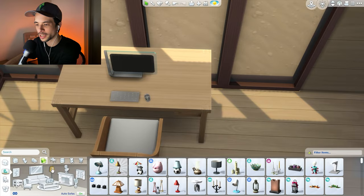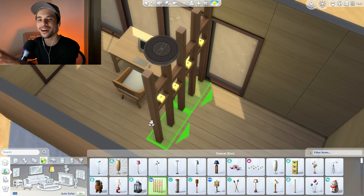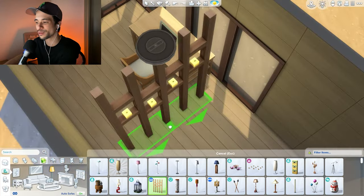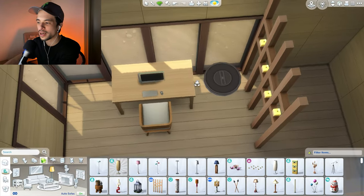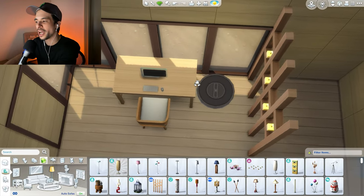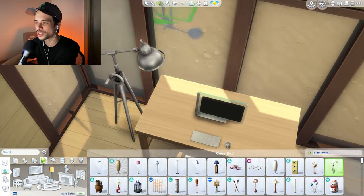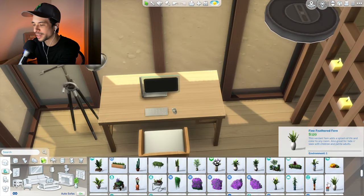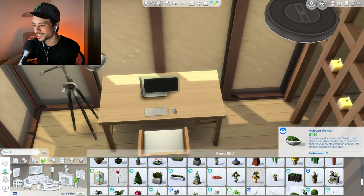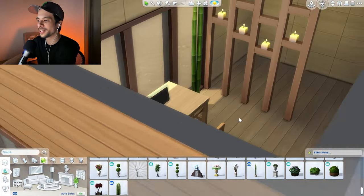I want this to be fairly modern with a lighter color palette. I'll go with some natural wood furniture from Tiny Living - I think it fits the look. I'll get a computer, this one from the Get to Work pack looks pretty sleek. I actually just got the Spa Day pack and this floor lamp piece is really cool - it could be a really cool divider. I'm going to create more of an office space on the left and maybe a little nook for an artist space.